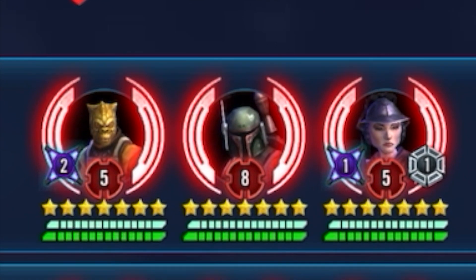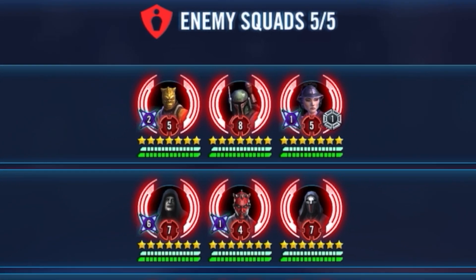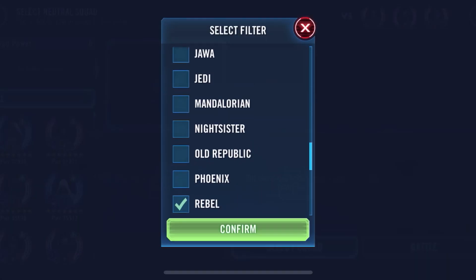Hey everyone, welcome back, this is the Gerbil. In today's vid we're going to showcase this three-zeta, one-omicron, relic power 18 total team of Boss, Boba Fett, and Zam, which is a solid defensive bounty hunter squad.